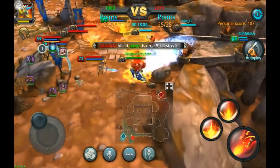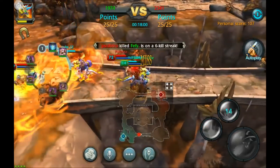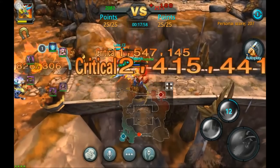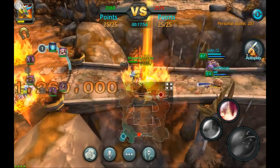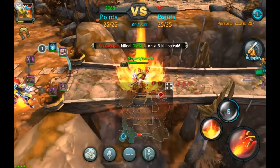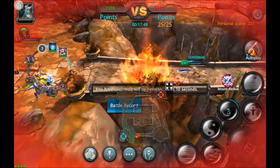There are a lot of red guys. I should probably get out of here. There's this level 72 — let's see if we can... yeah, we killed him! Oh no, my mount is — okay, my mount has died and so have I.